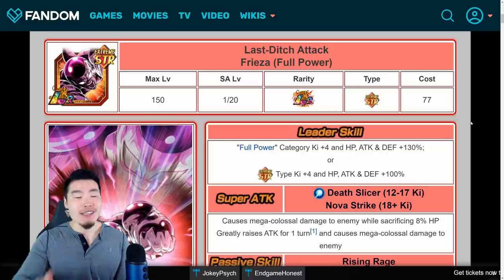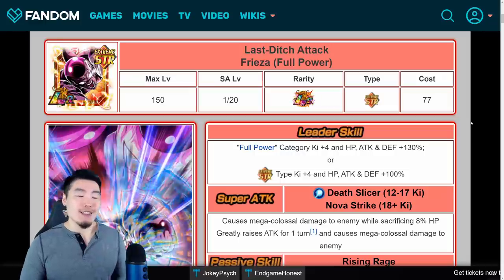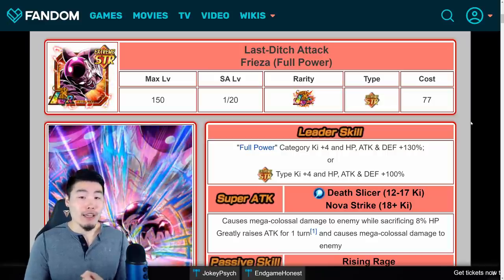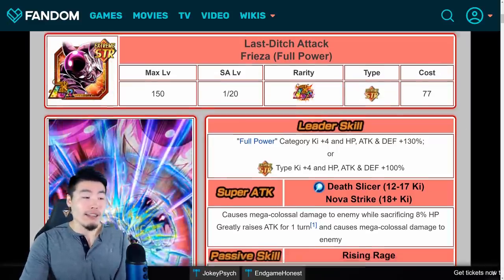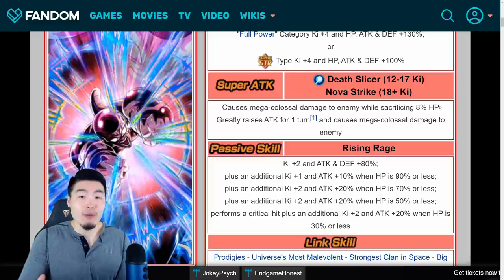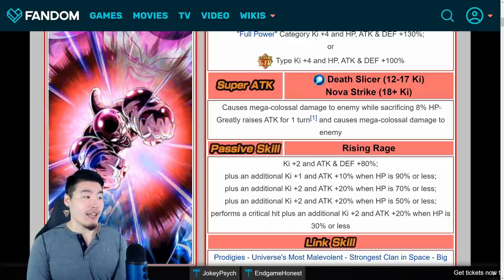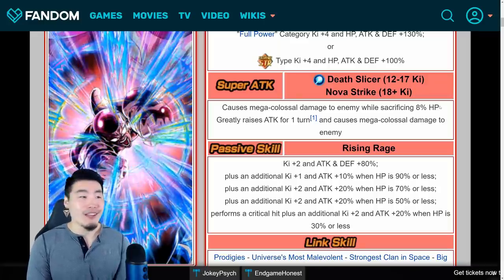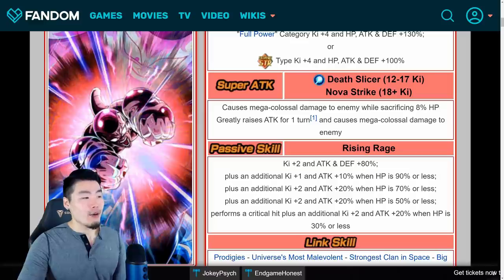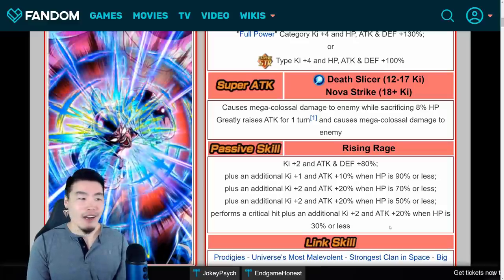He is a very good unit but he's not the best LR out there, and I don't think he's really a must-have because he doesn't lead a new category. He's not the greatest tank. He does hit very hard, but in order to get the most out of him you have to be close to death. Also the fact that he loses 8% HP — basically your team loses 8% HP every time the 12 Ki is used — makes him pretty much a liability in Super Battle Road and the Legendary Goku event. So those are some factors to consider.